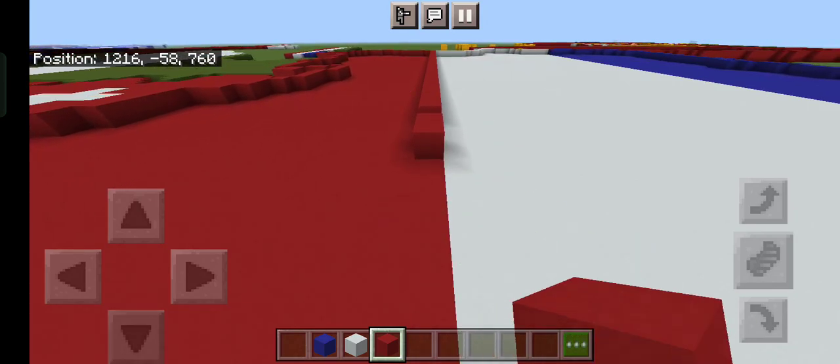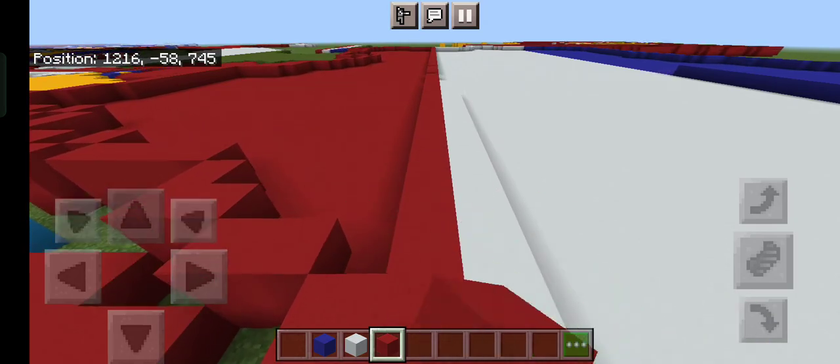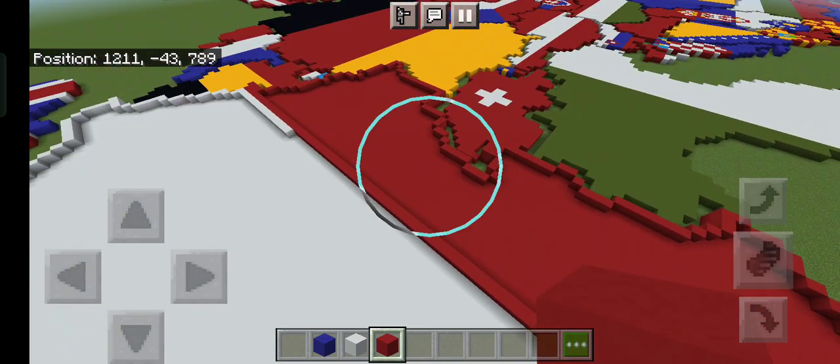Now extend this red all the way back up to the other side — might as well just fill this in right here. So fill that side in with blue, this side in with white, and this side in with red.